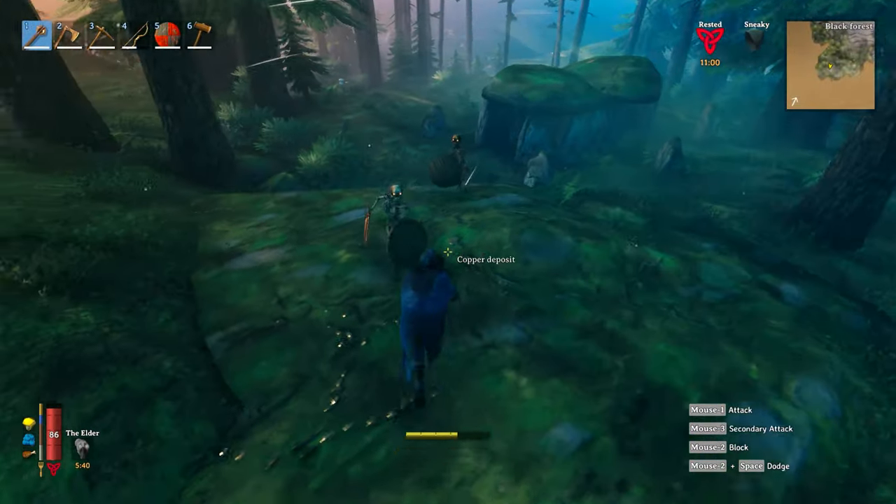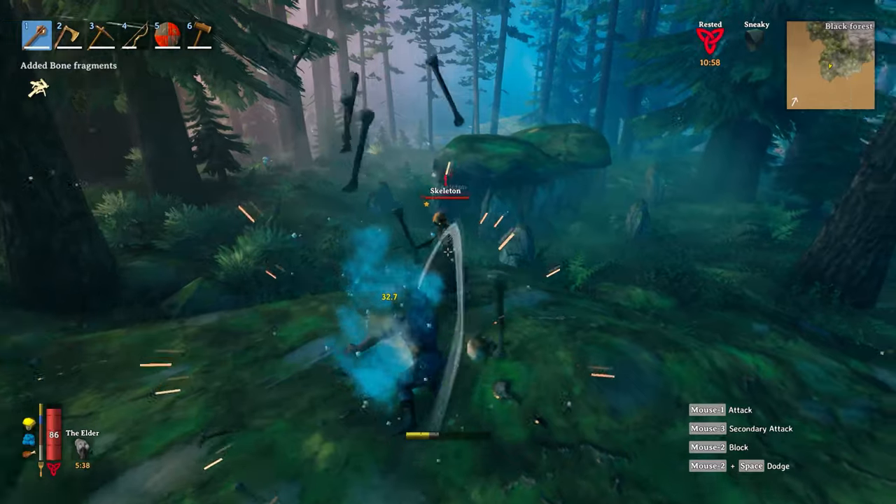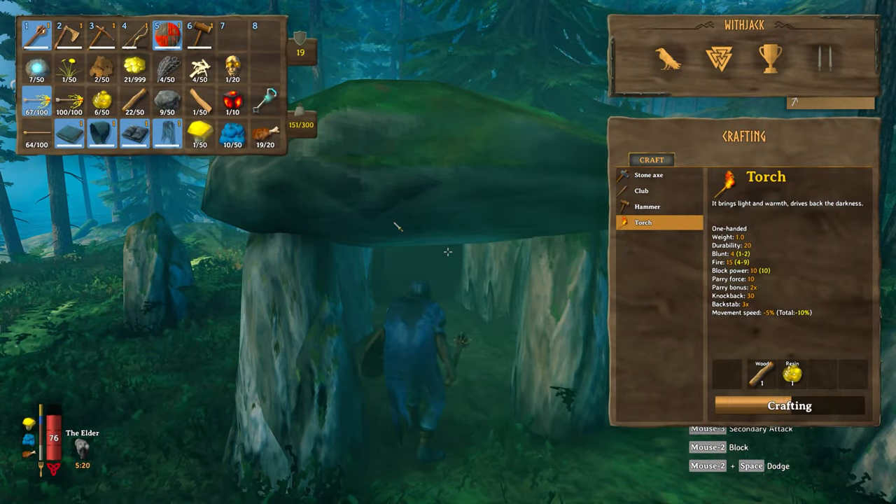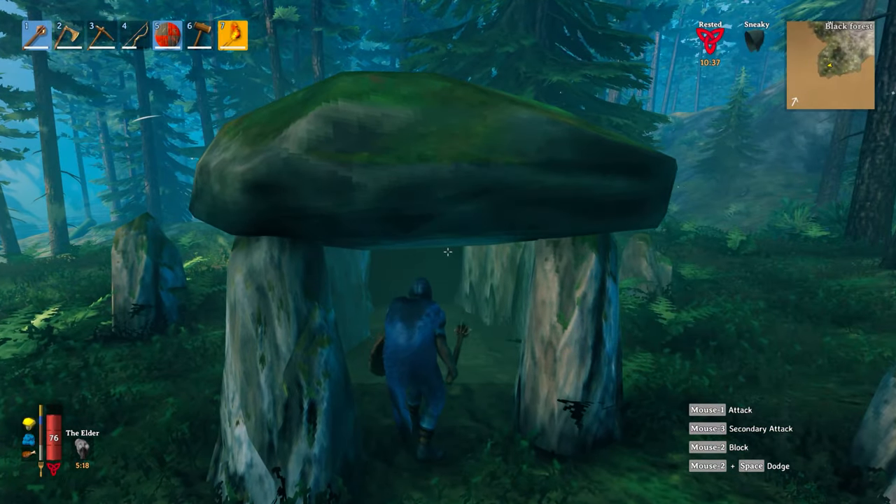Burial chambers can be found in the black forest biomes. They're quite common and typically have skeletons patrolling them externally. Once you find the entrance, it's advised you get yourself a torch to help you navigate the chambers.